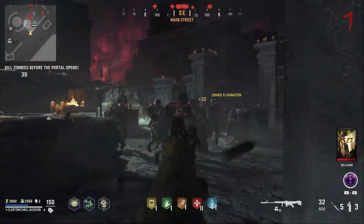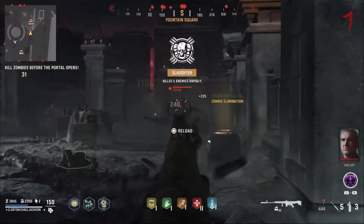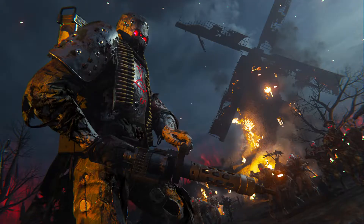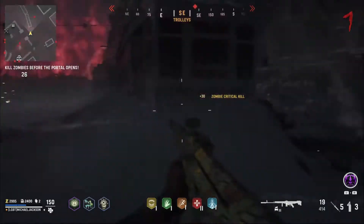Hey guys and welcome back to another video. Today I want to go over and explain all the different types of zombies here in Vanguard. Now there are only 3 types of zombies: the normal zombies, the boom shires, and the storm krager. I'll be giving you guys summaries of all of the previously mentioned variants, so without further ado let's get right into the video.